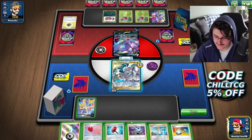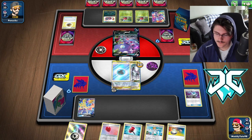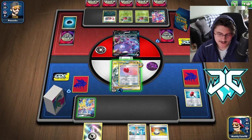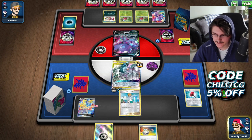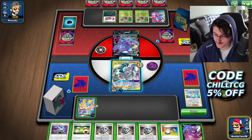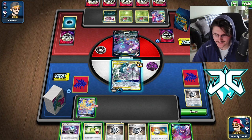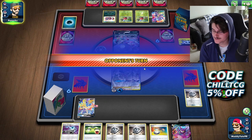There's the Zacian — we love to see that. We're going to go ahead and Energy Spinner, grab the Water. Now I'm going to pop this Hammer — that's Heads, which is extraordinarily good for us. I don't know if I want to attach the Air Balloon to ADP or Zacian — I think we're just going to attach it to Zacian. We go ahead and research, discarding that Metal Energy. We draw into three Saucers, so we're just going to pop one immediately. I feel pretty confident — Altered Creation GX. And now he's down with no Energies on board.